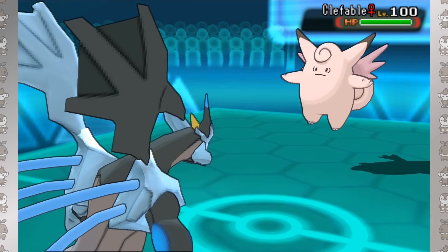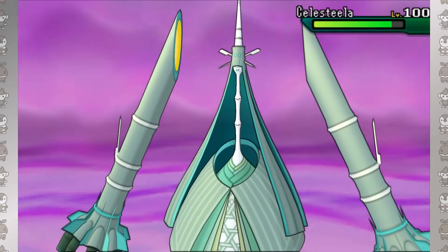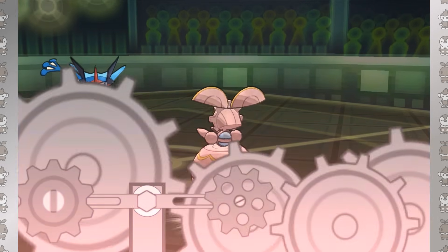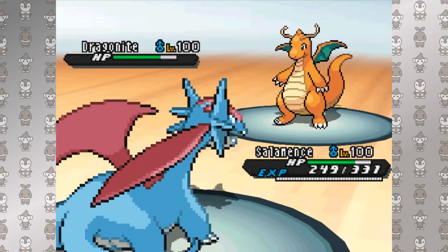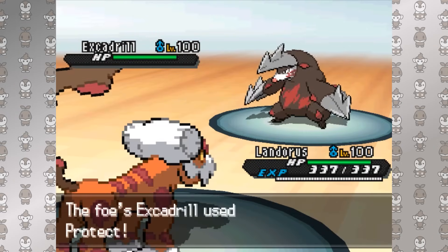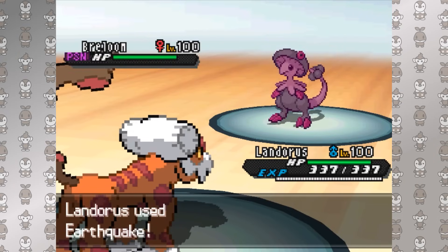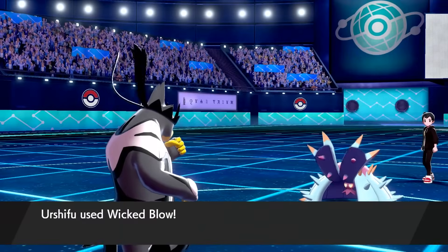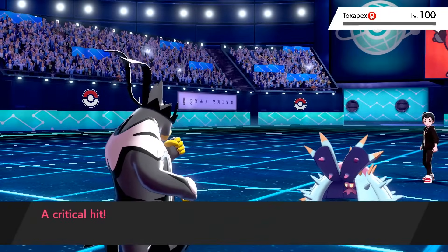Choice items do have cons, of course. Being locked into a move, no matter how powerful, is going to be exploitable in one way or another. Opposing Pokémon get free turns, and later in the game it can become risky to lock into Dark Pulse with Greninja and give the opposing Magearna a Shift Gear. Then again, Choice Scarfers are usually a go-to response to Dragon Dancers that boost their speed. Over-relying on them also means the opponent can scout your move with Protect and switch to a resist accordingly, rather than playing a dangerous prediction game. Incidentally, this is one reason Urshifu was so dangerous — its Unseen Fist ability breaks Protect, so you're always in that dangerous prediction game against it.